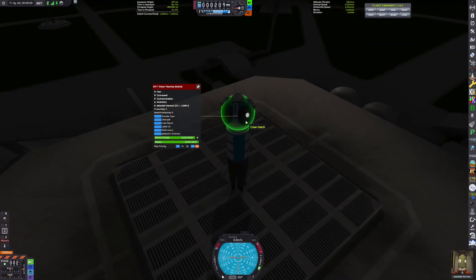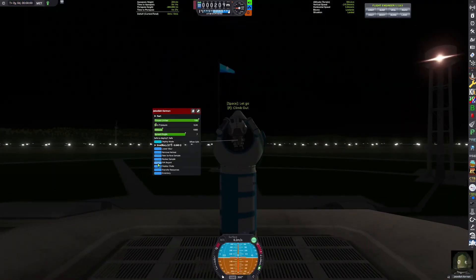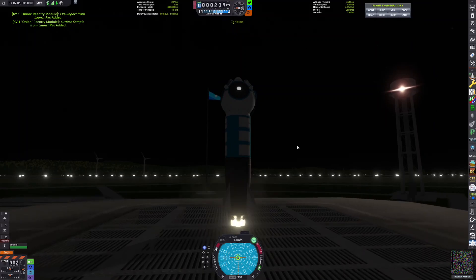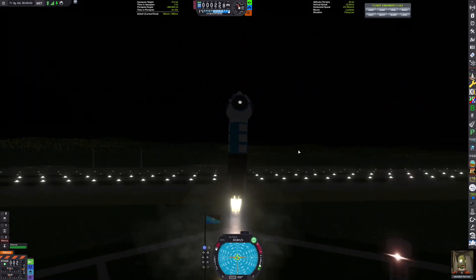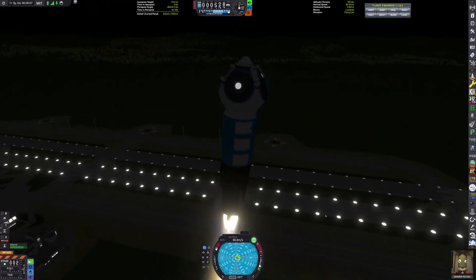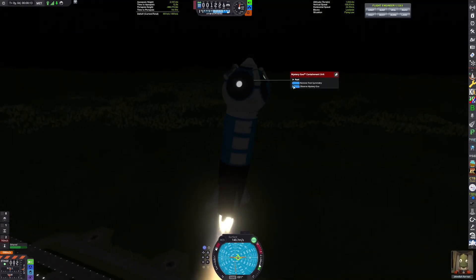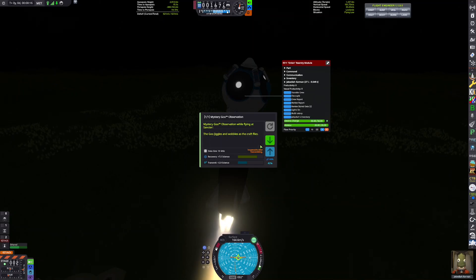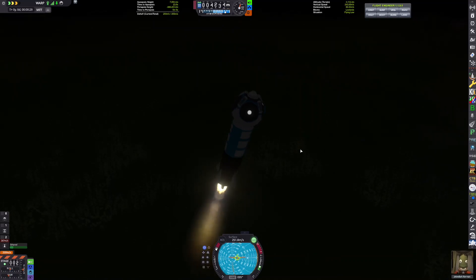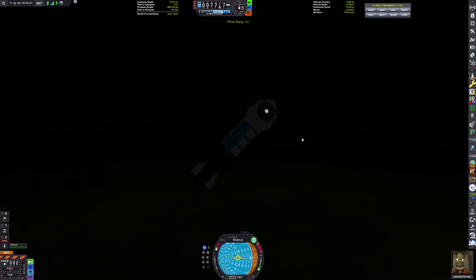We are now launching our very first rocket of the playthrough. We have Chatterer installed because the Kerbals are yapping all the time. We also have Free IVA and the JSI stuff, which adds all those cool screens you saw on the cockpit. We are not using a solid rocket booster this time around — instead we are using an ethanol powered rocket. It's from the mod Alcoholic Aeronautics. It changes the tech tree a little bit so you start with an ethanol powered rocket tree instead of solid rocket boosters.